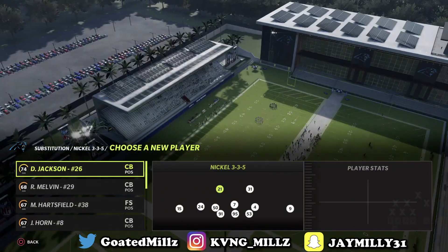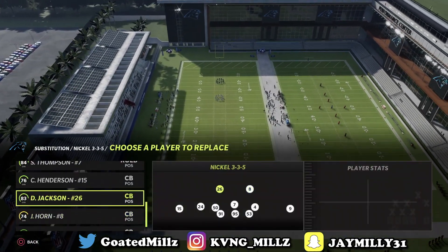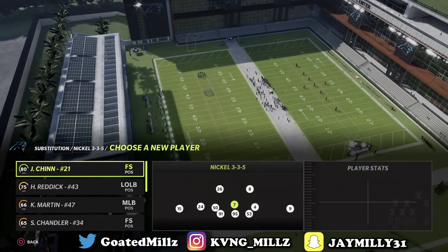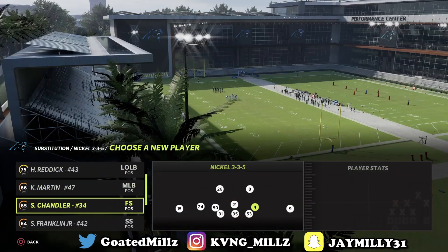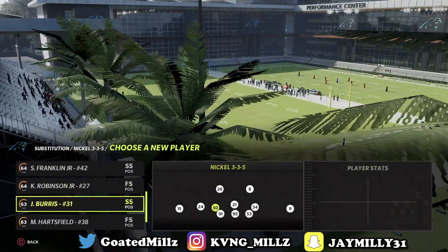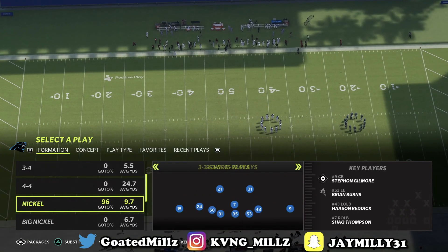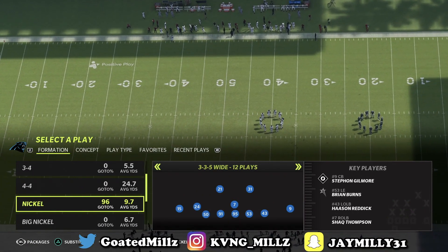The first thing you want to do is put all fast DBs in the game. I picked Carolina because they have very fast DBs everywhere and they have Darian Chin who is a decent user. You want to put safety at linebacker and pull cornerbacks at safety at the top, so it's gonna look something like this. Then you want to go to the 3-3-5 wide.